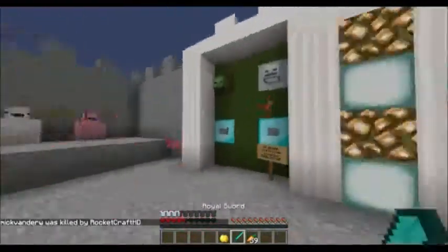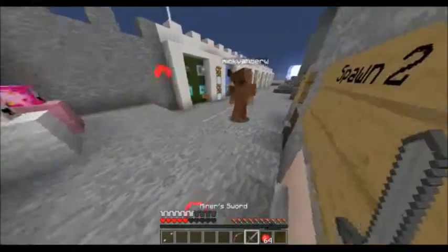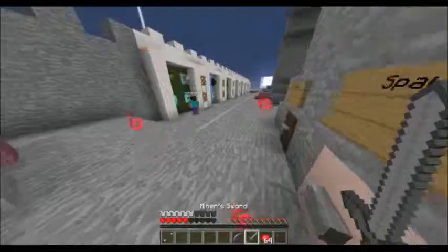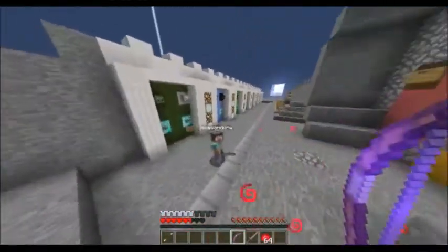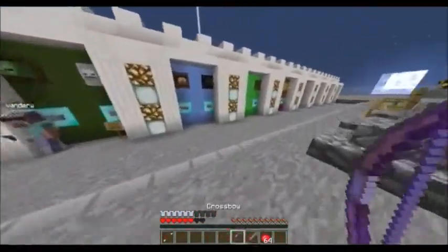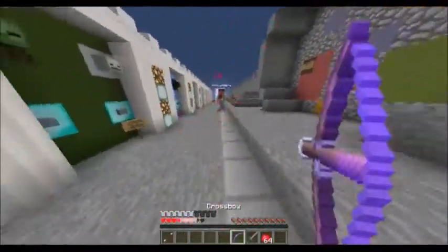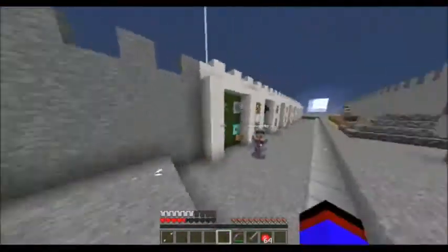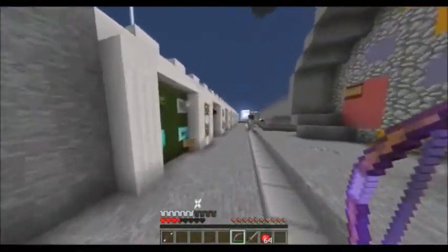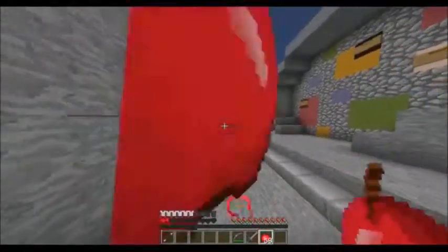You also get a normal stone sword and a bow — which when you hold it you lose two hearts. And when you lose the hearts it will be gone. And it's an infinity bow! Well, you also get — no sword — 64 apples as your food, and a stone sword.